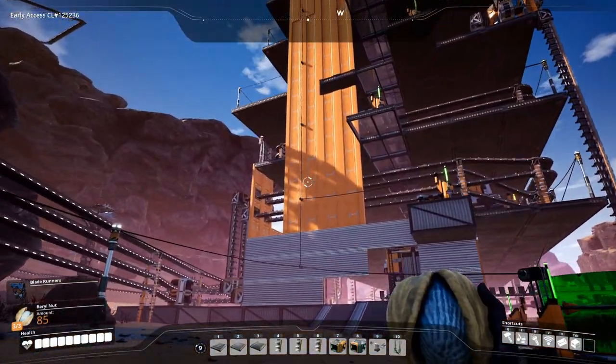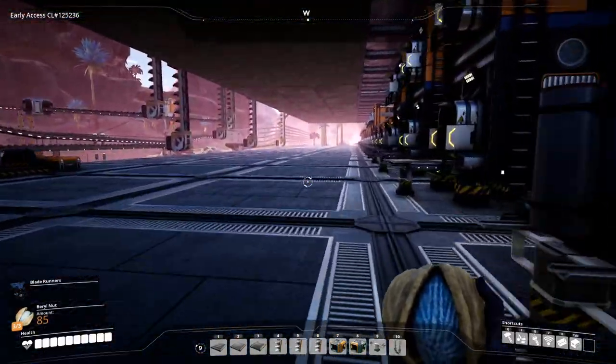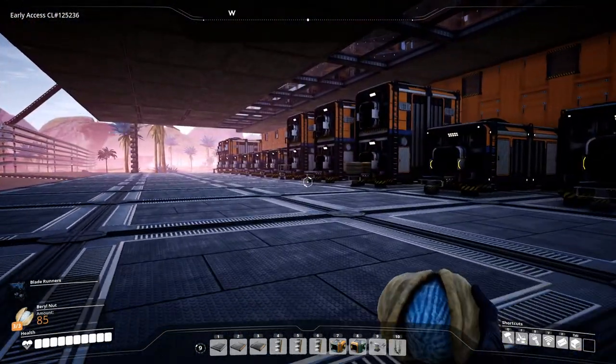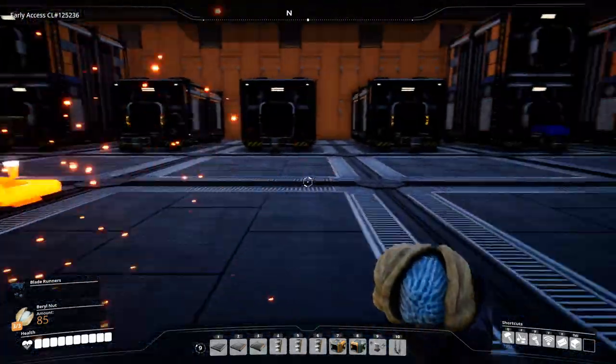Let's get in here and set that up. The versatile framework takes modular frames and steel beams, so we'll stick an assembler over here with a storage container.